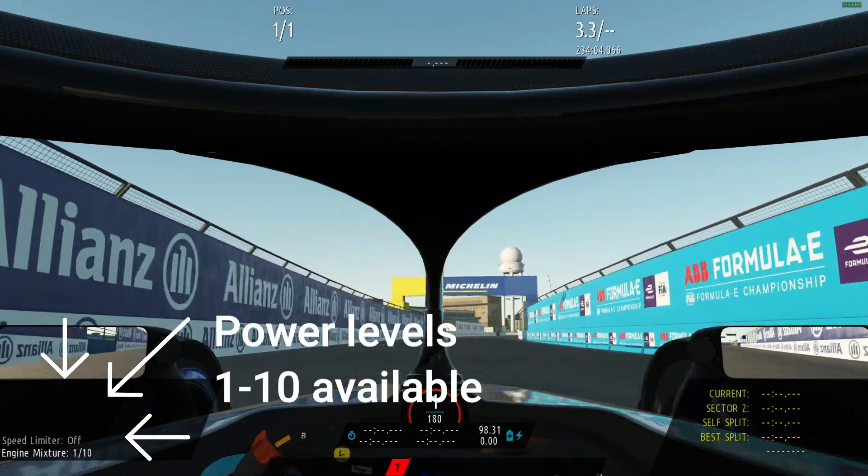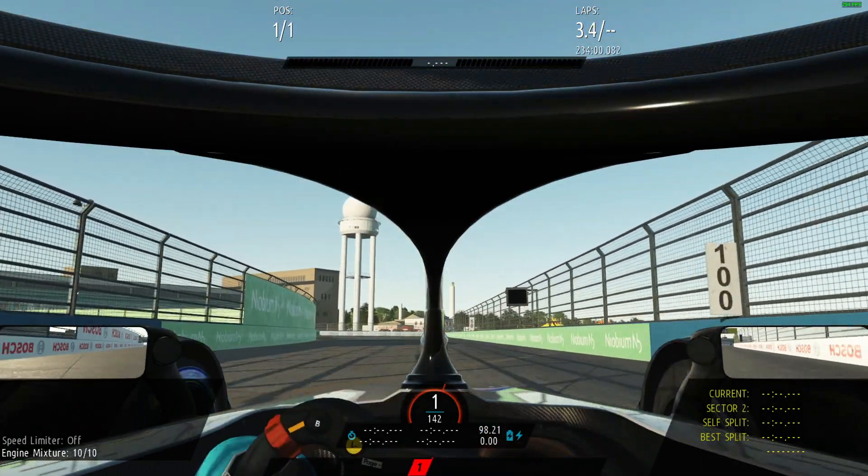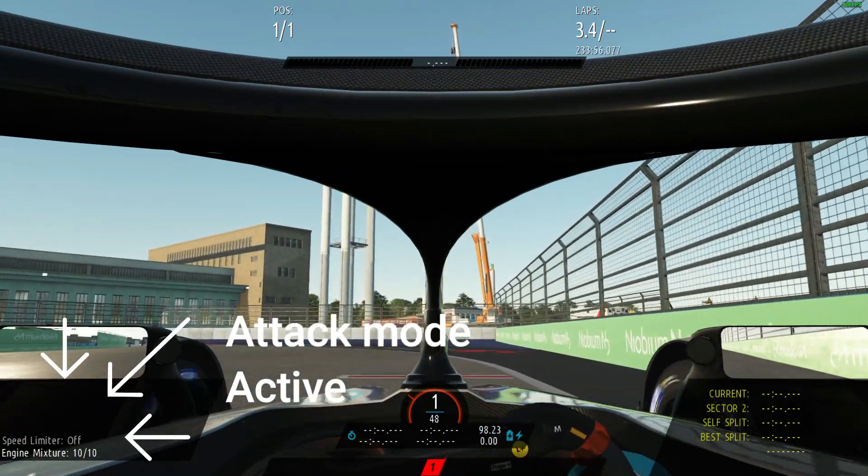As you can see in the bottom left corner I am toggling all available power levels. Attack mode is available already starting on the outlap.